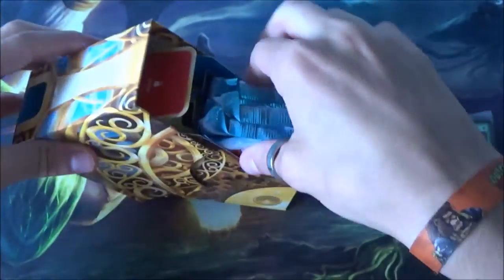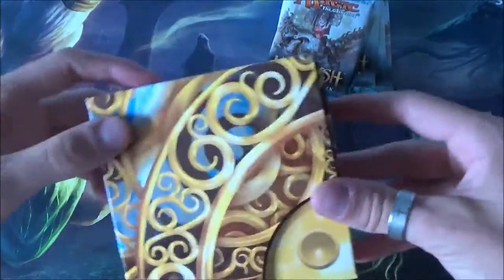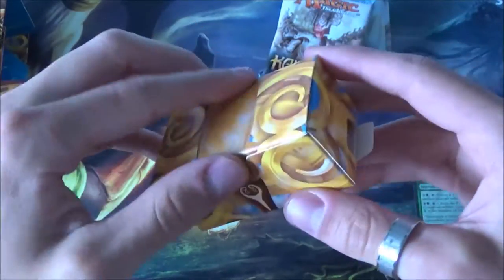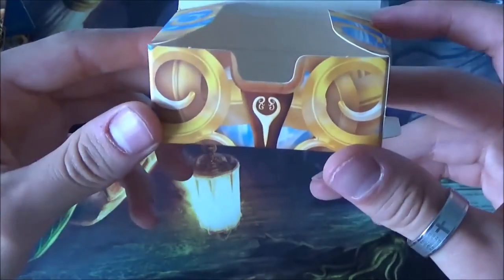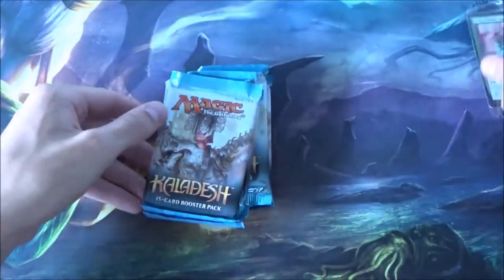This is also a nice easter egg - a clue for the next set. Tezzeret will probably be back. But the most important thing is of course the boosters. I want to point out a small fact about this box: you also have a little casket or treasure chest for your things - I think it's for your energy counters or dice. That's something you might have missed at the pre-release.